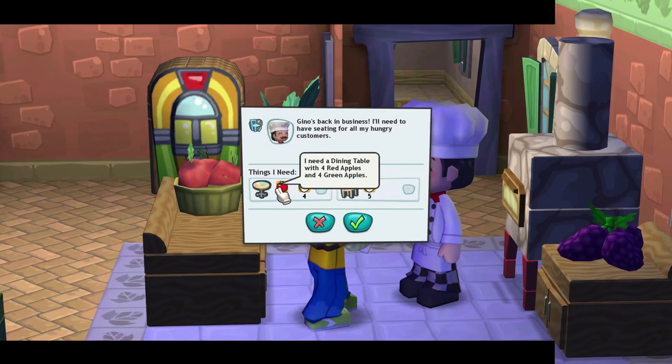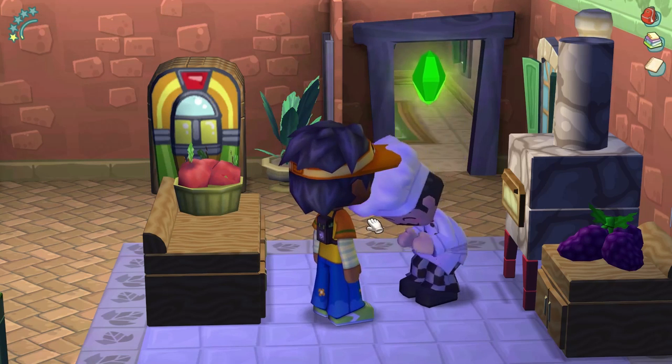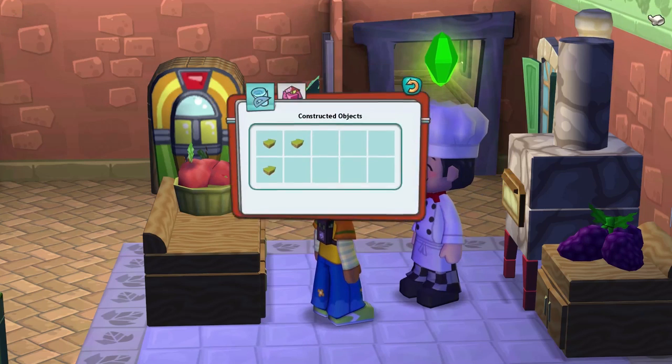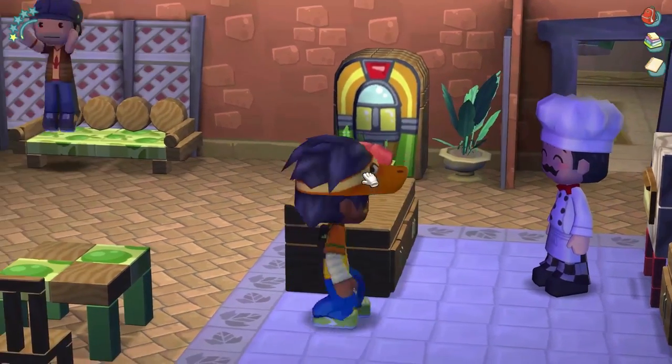What else does Chef Gino need? 'Some seating for all my hungry customers.' So he needs four red apples and four green apples for a dining table, plus five green apples for a chair — that's nine green apples and four red apples total. We have twelve red apples and sixteen green apples, so we can definitely give him his table and chair!